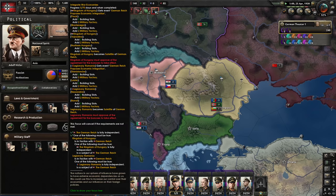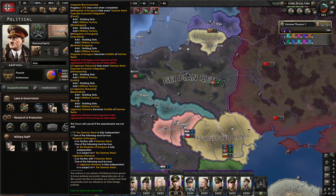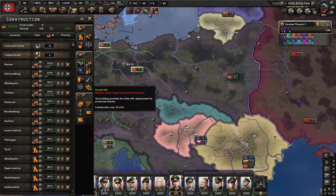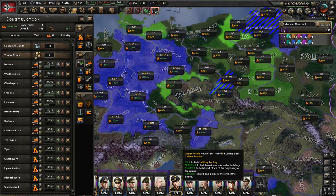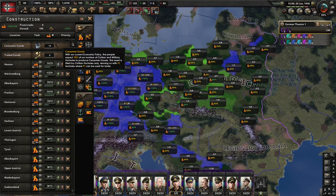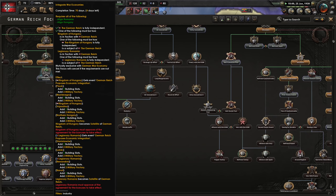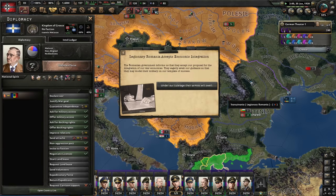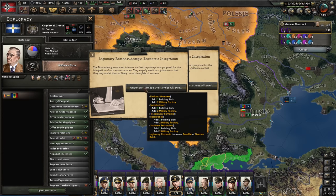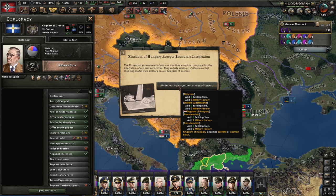Because integrated war economies makes Hungary and Romania my puppets if they're in my faction — and it also gives military factories. Let's also get an army logistics expert. I'll get military factories in core states, and once that's sorted we have a solid base. Bulgaria can be invited eventually, and Bulgaria and Italy will likely join my faction too. I have more political power than I need; mobile warfare doctrine does nothing for pure infantry, so let's spend political power on stability instead.